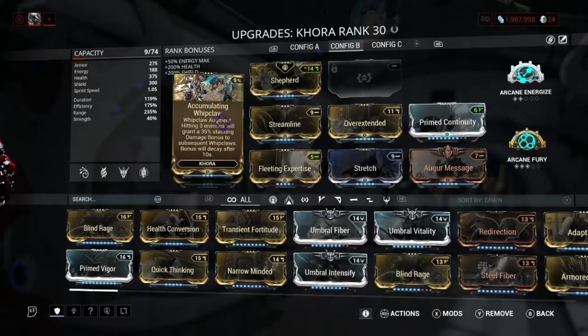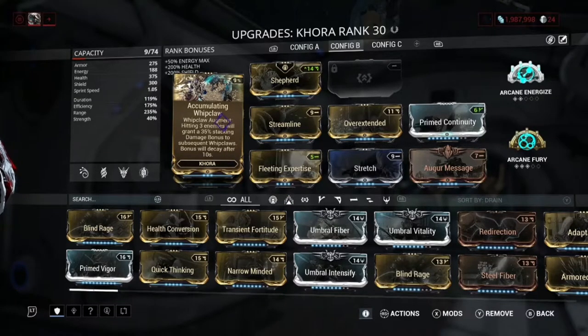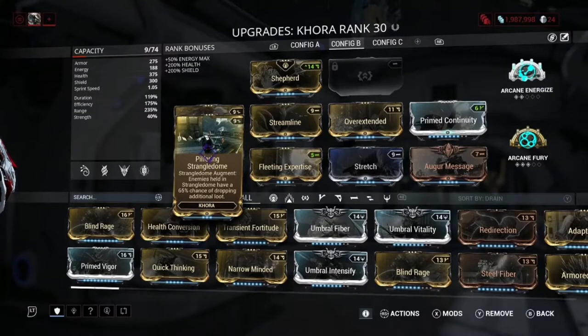Accumulating Whipclaw: hitting three enemies grants a 35% stacking damage bonus to subsequent Whipclaws, and I think it goes up to 350 max, which is a really nice damage bonus. Pilfering Strangledome I highly recommend — if you're using Khora and you don't have this augment there's no point running Khora. In hard mode Khora does tons of damage, and Pilfering Strangledome really helps with drops.